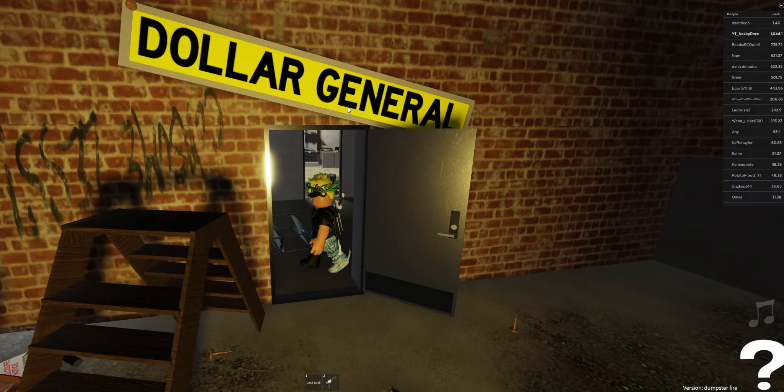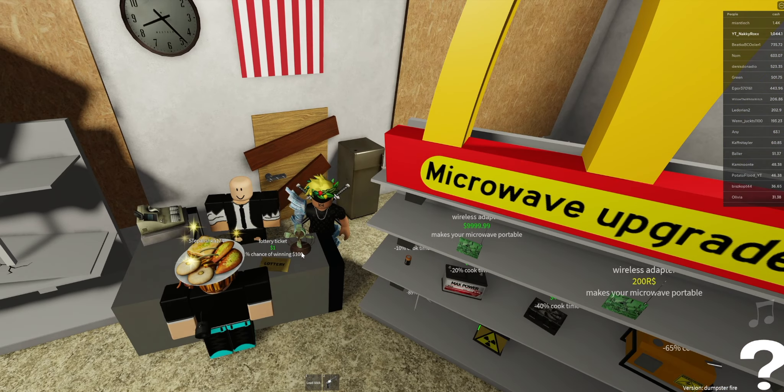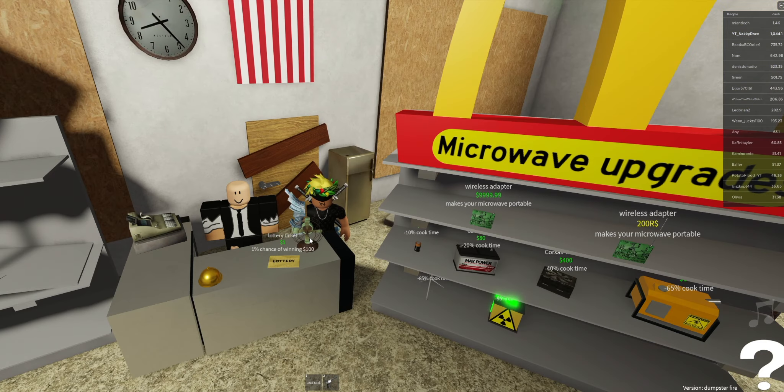Let's go to this Dollar General. All you want to do is just spam lottery ticket, because you have a 1% chance of winning 100. The possibility that you'll hit it before the 1% is very high. I have 1044 and all I'll be doing is just spamming lottery ticket. I'll make it fast for you, so just watch the number.